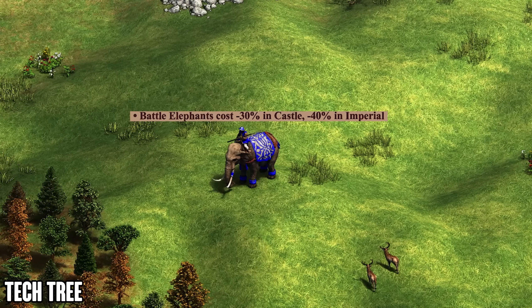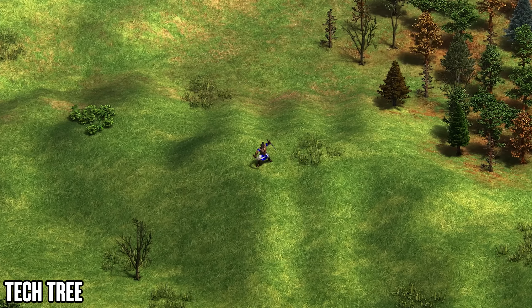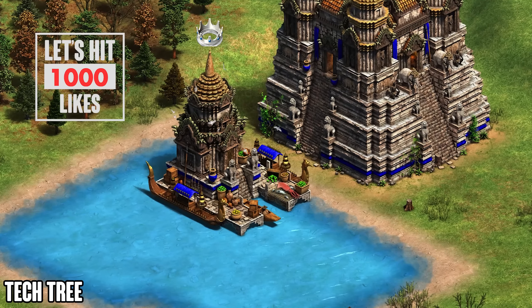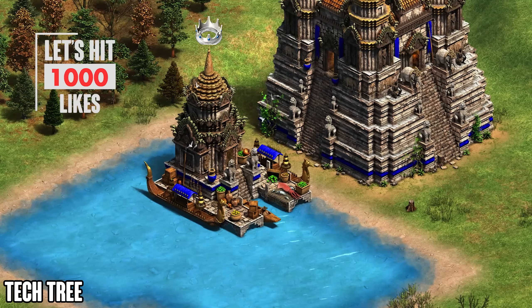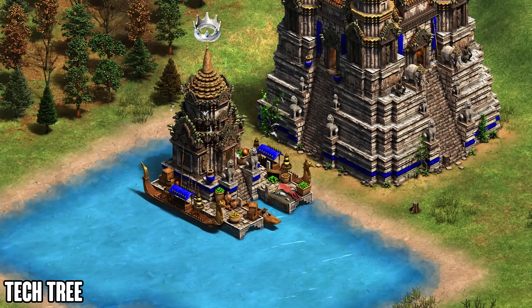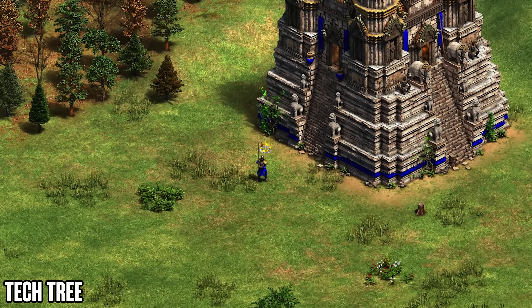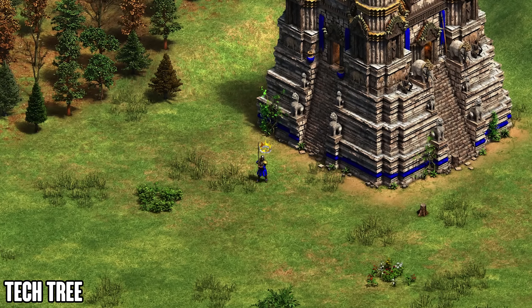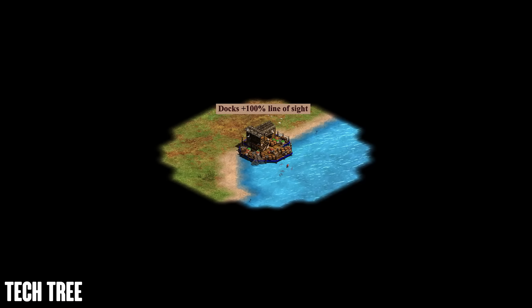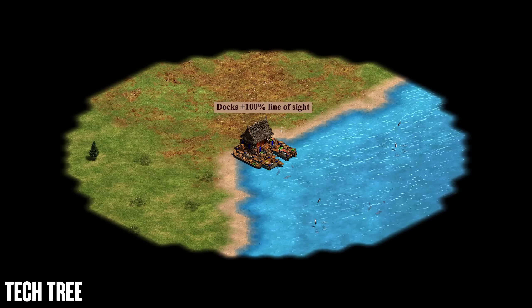The battle elephant discount is heavy but balanced out by the fact that you don't get as many upgrades as you might expect. The unique unit is the Karambit Warrior, which we'll cover in the tech tree. The unique techs are: in castle age, Thalassocracy, which upgrades docks into harbors that can fire arrows; and in imperial age, Forced Levy, which makes the militia line cost no gold, replacing gold cost with additional food — a really strong late game option when gold runs out.